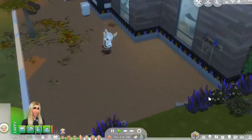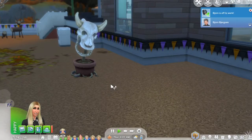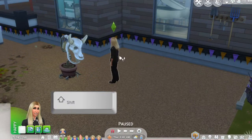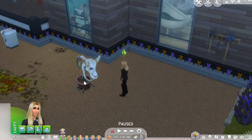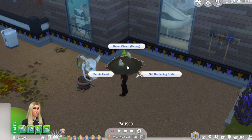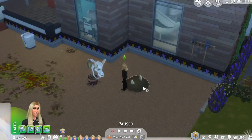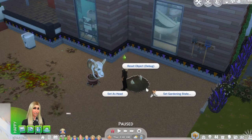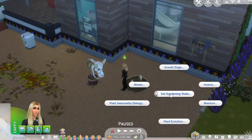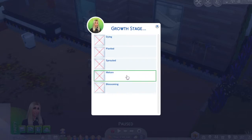Hey guys, in today's tutorial we are going to revive a dead cow plant. What you want to do is pause the game, press shift and click on the cow plant, click 'set as head', shift again and reset object. Then shift click again and set the gardening state, go to growth stage and select mature.